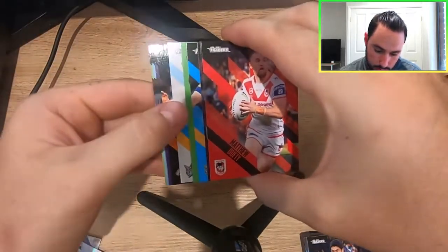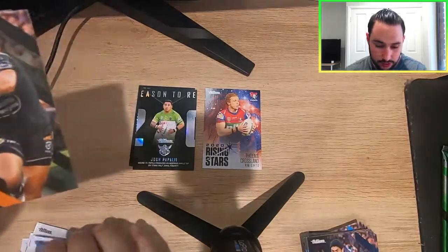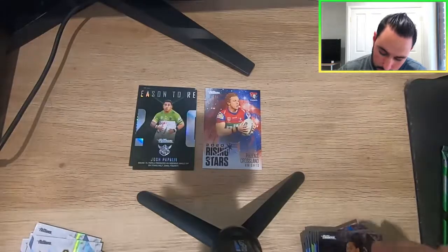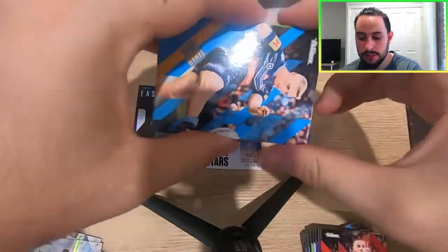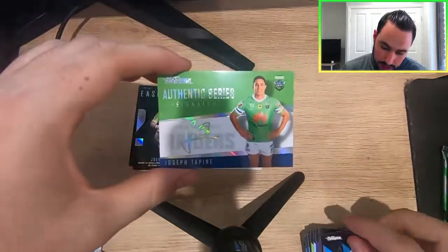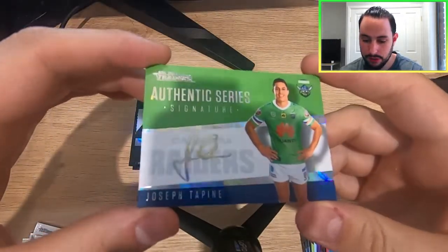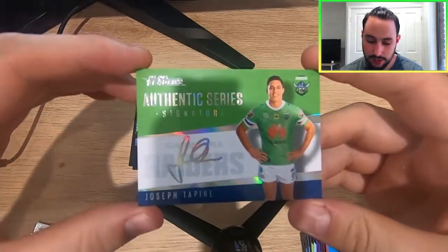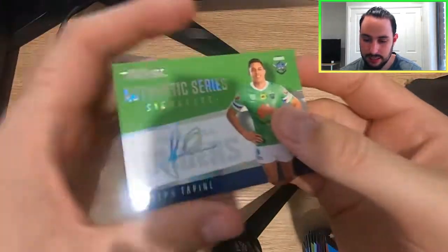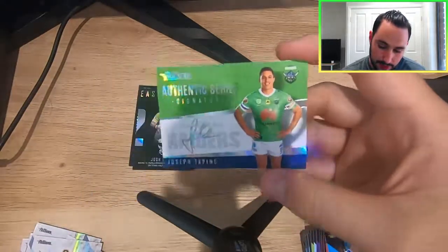Oh, actually this is a banger! Titans checklist — we get a signature here. It's either a signature or the top tries. It is a Raiders signature — Joseph Tarpenny right there! It's not a white or black version; it is just the authentic signature, but that is a sick card. Joseph Tarpenny from the Raiders. I was hoping to pull a Joe Tarpenny signature and the fact that I've done that is sick.